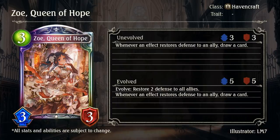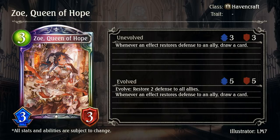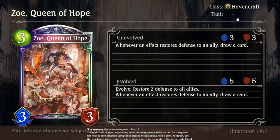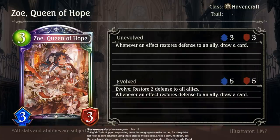Zoe, Queen of Hope. 3-3-3 — great stat line. Whenever an effect restores defense to an ally, draw a card. Evolve: restore two defense to all allies. It's amazing, it's just incredible. And it goes to shrine as well. There's nothing bad I can say about this other than the fact that it's not a Machina card. But I'm glad, because that means Havencraft is getting support for more than one archetype.